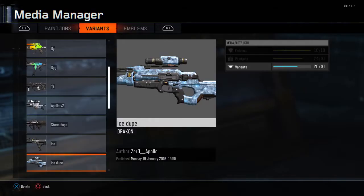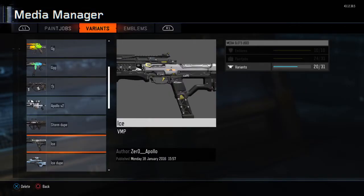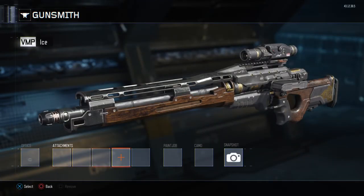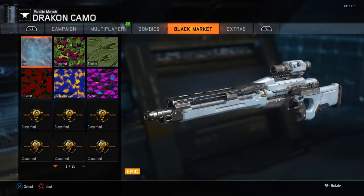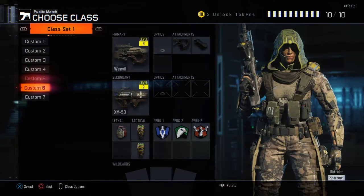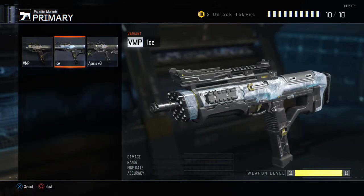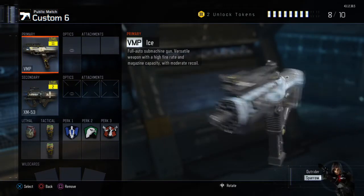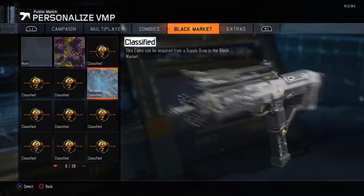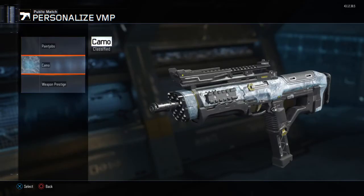You go X, circle, then — I did ice — so you go X, circle, circle, and that's how you know you've done it right. Click it, it says VMP ice. Go on this, click that, save. Go back — so I ain't got a VMP class, so I'll give him a weevil view. That's basically how you get it — so I don't have it, look, it's classified, but I have it on my gun.